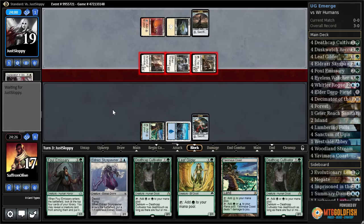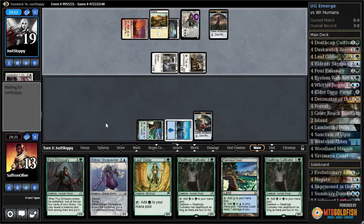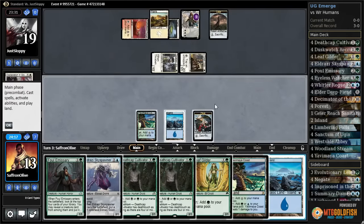...was the one card they could possibly have that would do what they needed. So that happens sometimes. Opponent gets Kytheon, but it might be enough — one drop, one drop, one drop on the play, and the single Declaration in Stone which made the whole thing work. Without the Declaration in Stone, I'm pretty sure they lose because we just eat Gossip Monger. If they flip Gideon we immediately attack it. They pump up the Gideon. We Island and Sky Spawner.